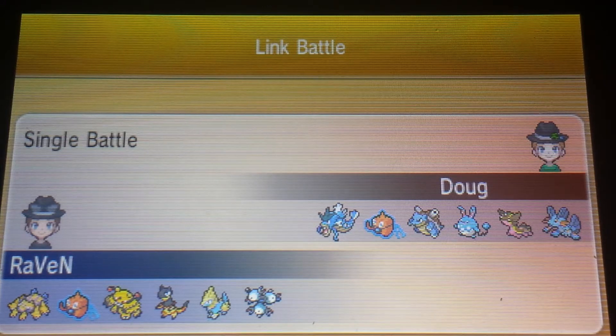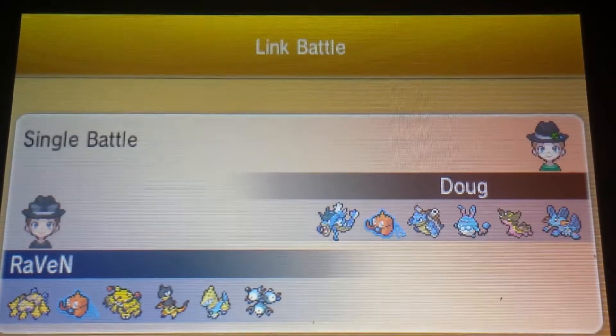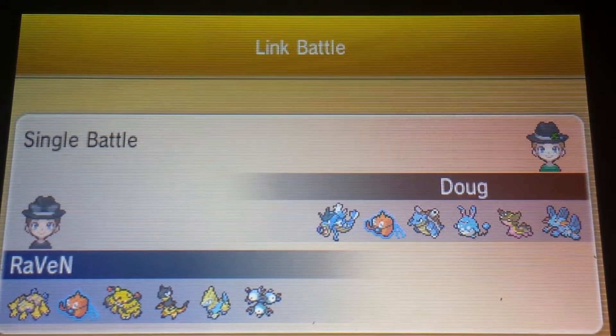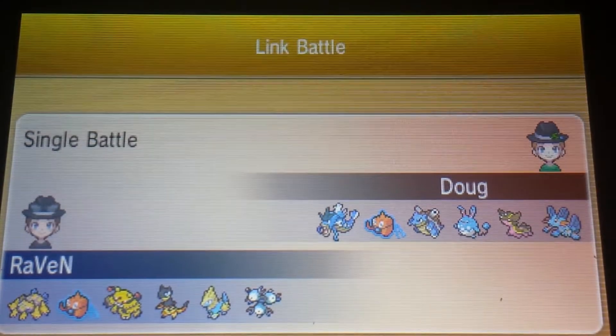This is a Monotype Water team, so a lot of people would expect that being Electric I'm going to do awesome against Water. But let's look at his team — he's got Gyarados, Rotom-Wash, Blastoise, probably a Belly Drumming Azumarill, Gastrodon which is Ground-type and totally counters my team, and Swampert which also counters my team. It's just not good.